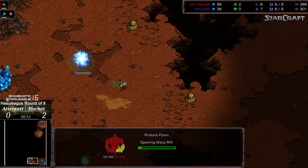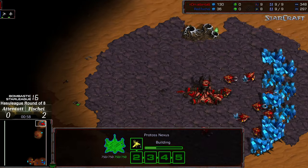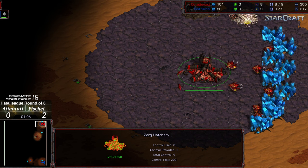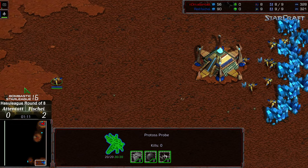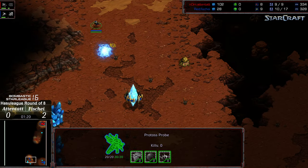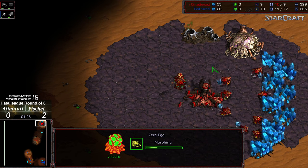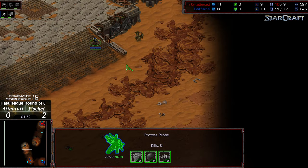We'll see if Atentat goes for a 12 hatchery or if Fisheye goes for nexus first. Chat is suggesting 11 nexus, 11 forge — an economically advantageous build. It looks like we are going to see a nine pool attempt, so we'll see a rote forge first build from Fisheye. He is maneuvering out to put that forge down — forge is down. Another gas cancellation from Atentat, wanting to get a lot of initial zerglings out.